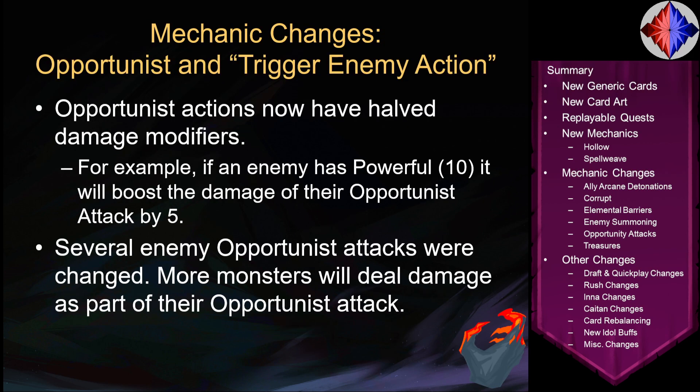Another change: Opportunist and Trigger Enemy Action. Opportunist actions now have halved damage modifiers — so if an enemy has Powerful 10, it's going to boost the damage of their Opportunist Attack by 5 instead of 10. Several enemy Opportunist Attacks have been changed as part of this, with more monsters now dealing damage via their Opportunist Attack. This should make reflect-based strategies that trigger enemy actions and get counterattack effects more consistent.